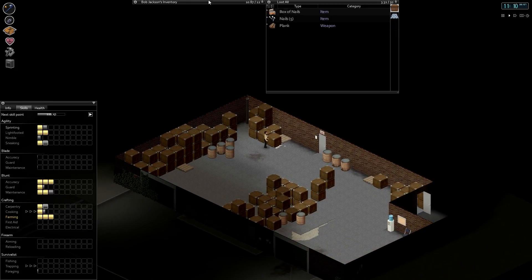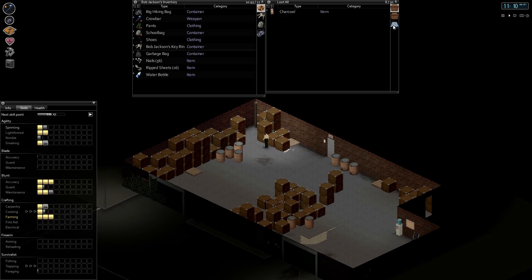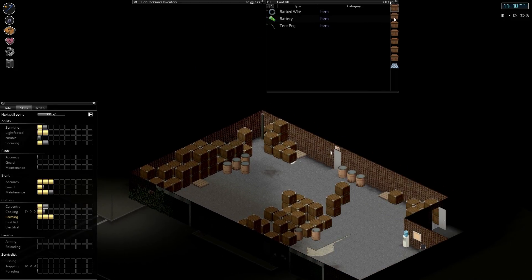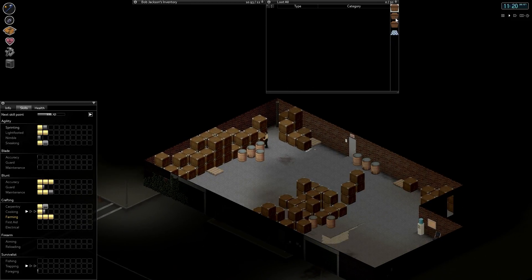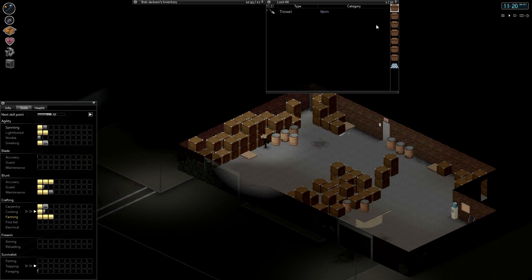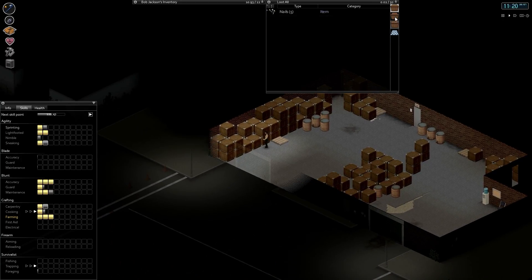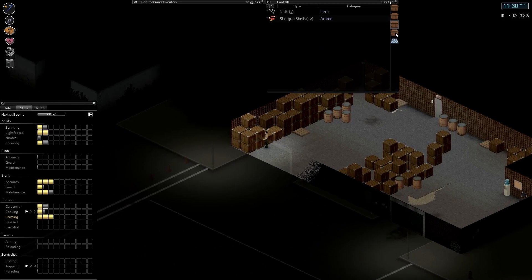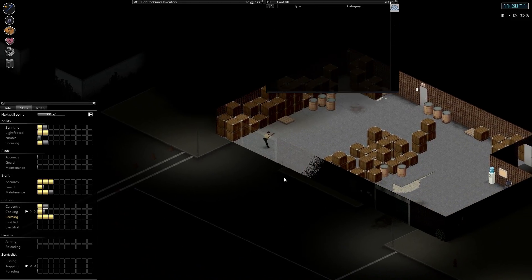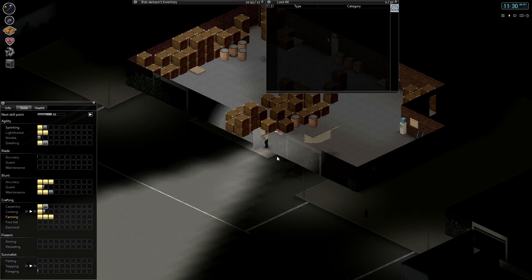Another box of nails — yes! We're at 10.93 weight. I feel like we could leave a trowel behind if we find anything else we really want. It doesn't look like there's anything else particularly useful here, so we're pretty much done. So many trowels — who'd have thought a logging camp would have more trowels than axes? We're done, let's get out of here.